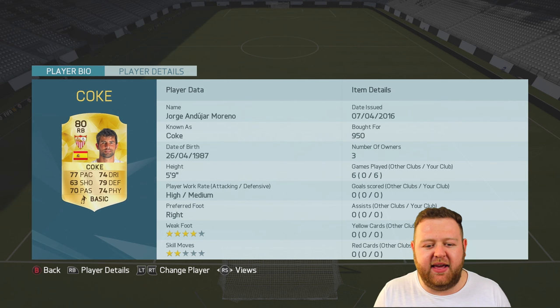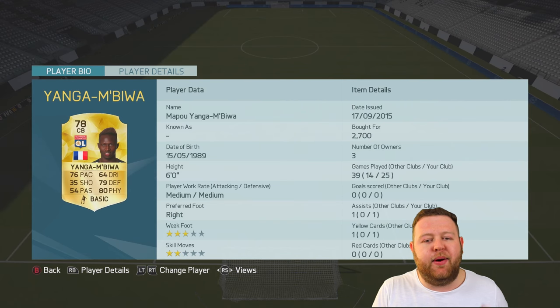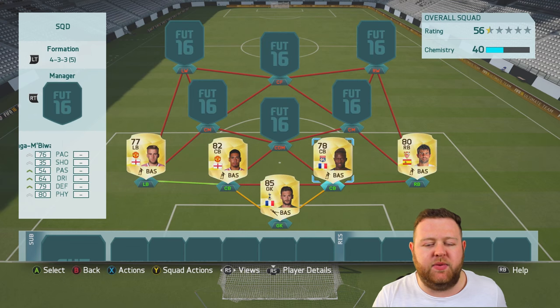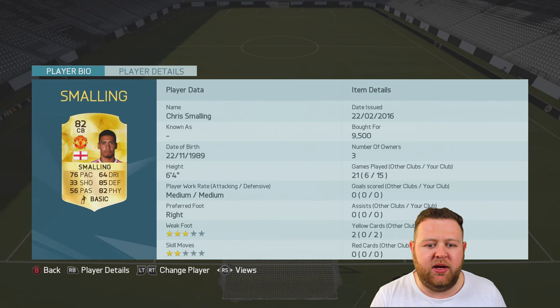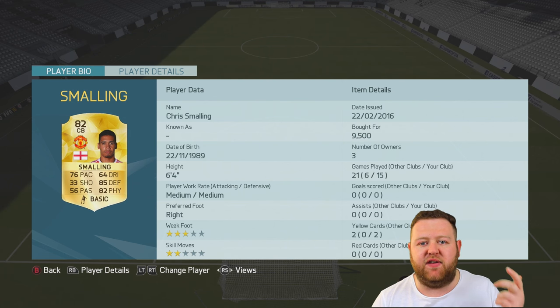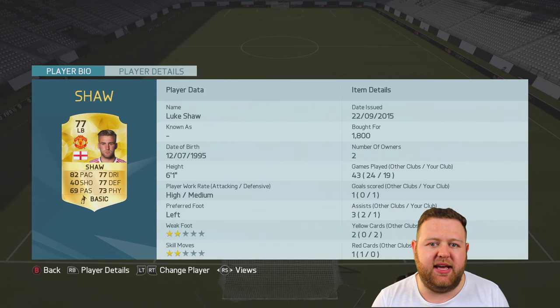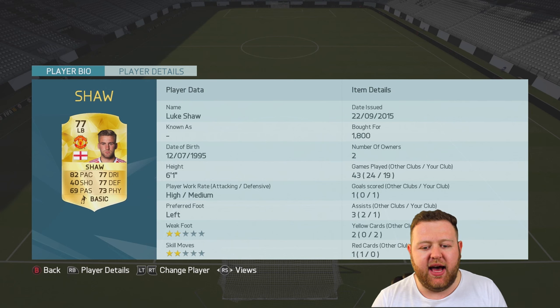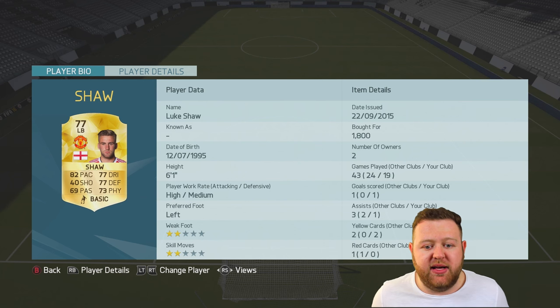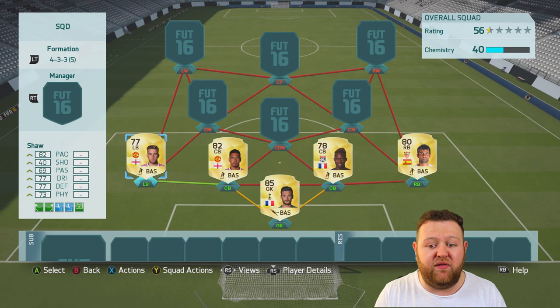Koke goes in at right-back today. He is 80-rated — pretty average, not that amazing on the pace side of things, not that brilliant on the defence side of things, but I needed him for chemistry and he did an alright job. Then we've got Yanga Mbihwa coming in at centre-back. It needs to be a French player from Lyon for chemistry. We've then gone with upgraded Chris Smalling — not that expensive, an absolute gem of a centre-back, with loads of pace, defending, physical, and he's tall. Luke Shaw is a perfect link to him, 77-rated, decent pace, 6'1", and he gets up and down the wing really nicely.